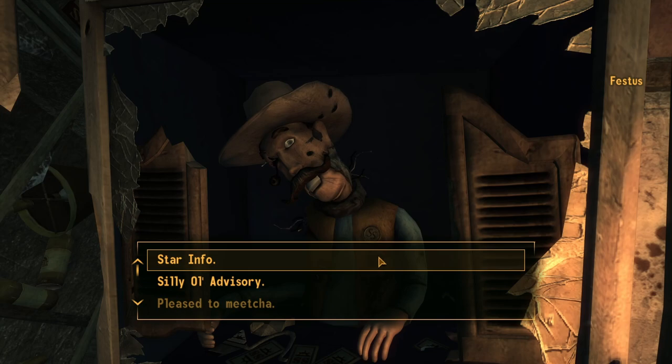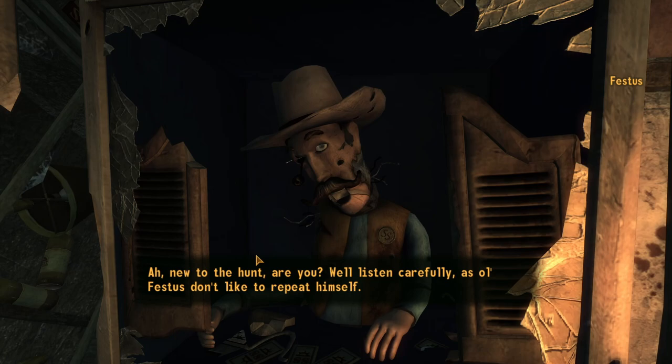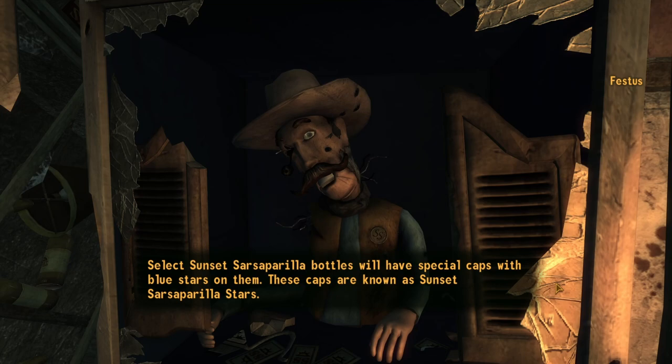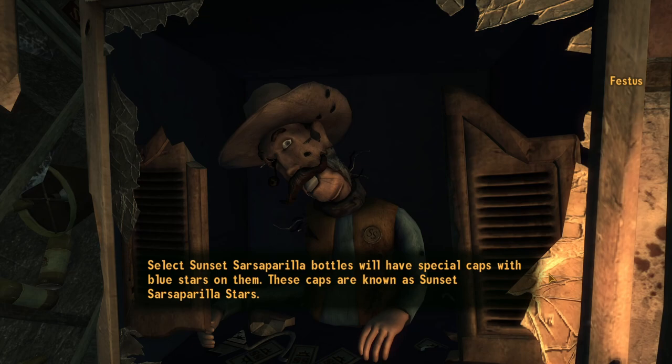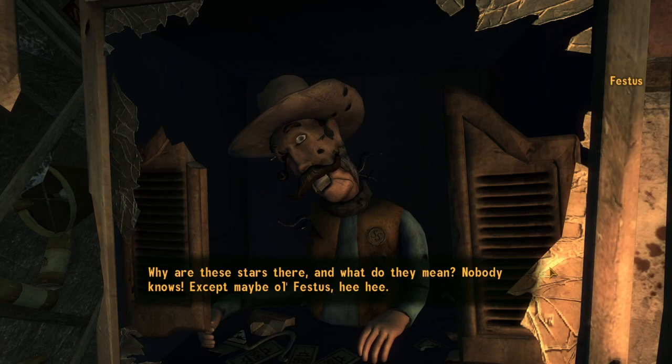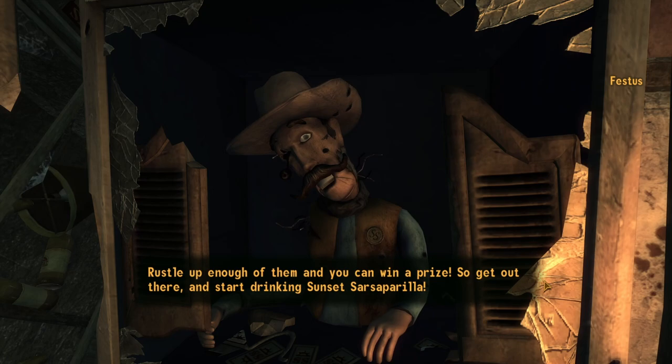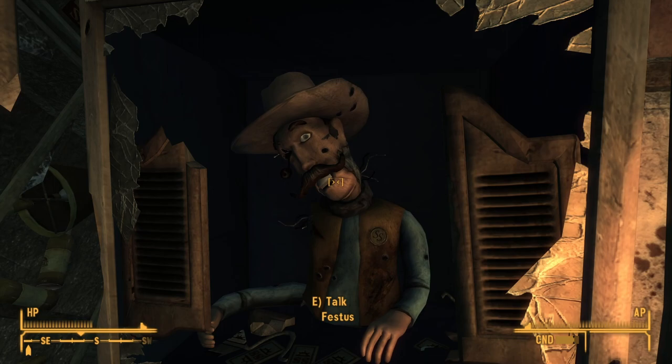New to the hunt, are you? Well, listen carefully, as Old Festus don't like to repeat himself. Select Sunset Sarsaparilla bottles will have special caps with blue stars on them — these caps are known as Sunset Sarsaparilla stars. Why are these stars there and what do they mean? Nobody knows, except maybe Old Festus. Rustle up enough of them and you can win a prize. So get out there and start drinking Sunset Sarsaparilla.